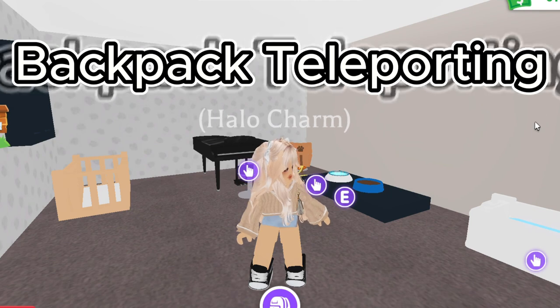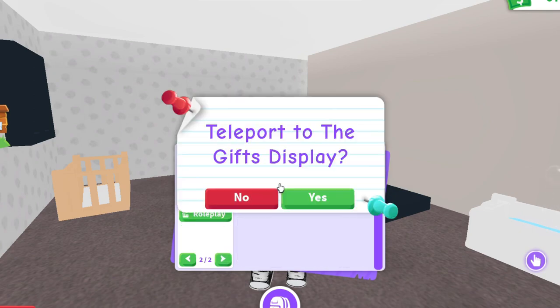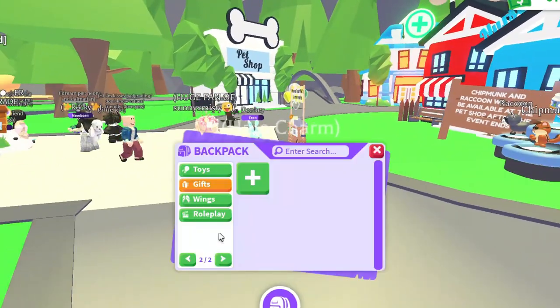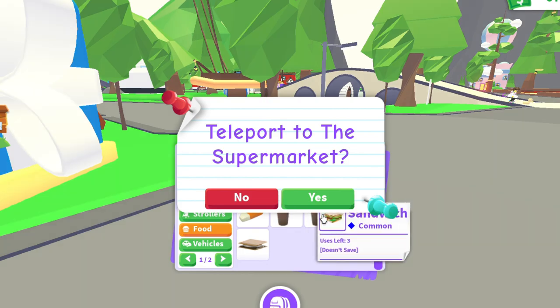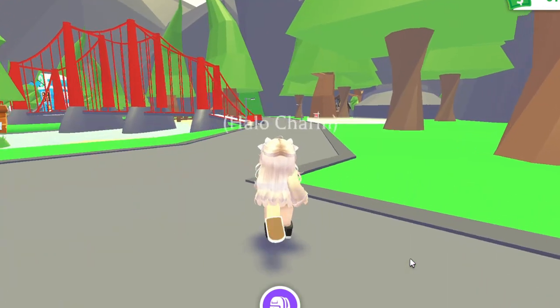The next hack is backpack teleporting. This comes in handy when you're grinding and doing something in the background. You can teleport to outside tasks: the salon, pizza, school, hospital, and campsite. To go to the school and hospital, go to the gift section of your backpack and teleport there — there's the school and there's the hospital. To get to the salon and pizza, go to the toy section of your backpack, click the plus, and right there is the salon and then the pizza. To get to the campsite, go to food and teleport to the supermarket — you're outside and the campsite is right there, though you do have to walk a little bit.